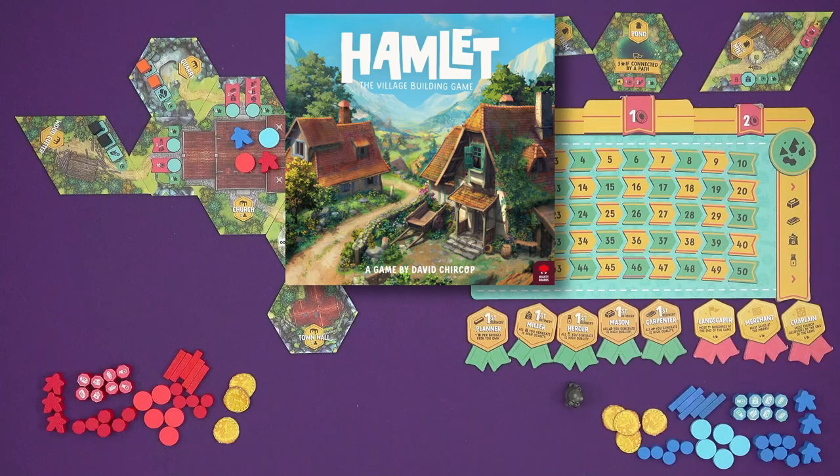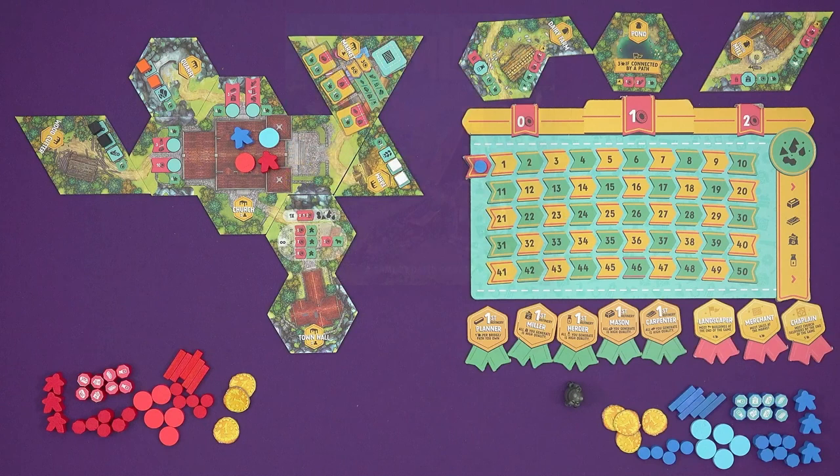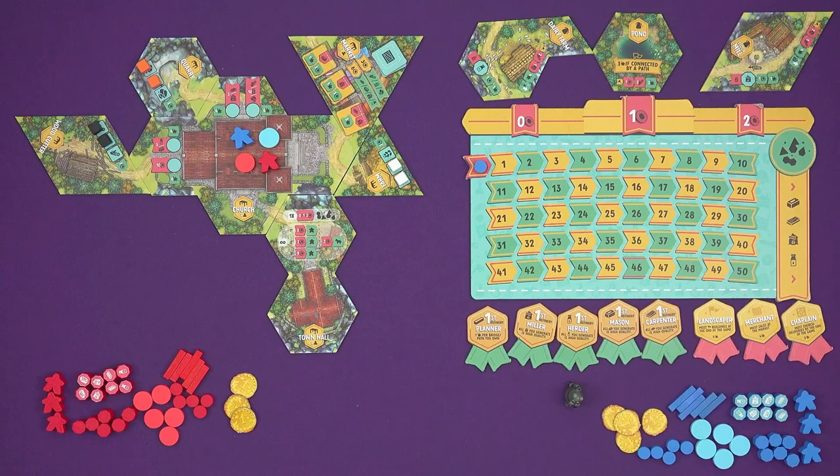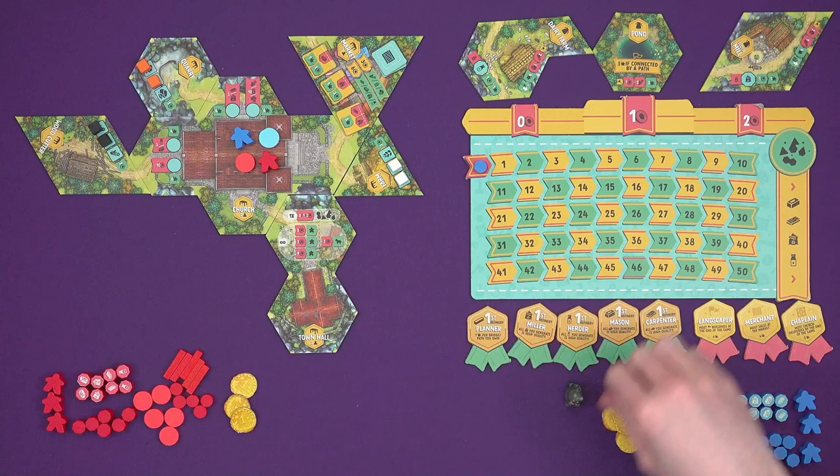Hi everyone, I'm Tom and today I'm going to be showing you Hamlet, which is on Kickstarter right now from publisher Mighty Boards and designer David Chirkup, who you might know from games like Petrichor or The Pursuit of Happiness. In Hamlet, we are a tiny little village with no church and we want to become a great big bustling town. By expanding our village and building a church, contributing to the village is going to earn you victory points, and at the end of the game those points tell us who contributed the most.